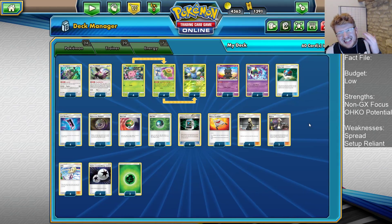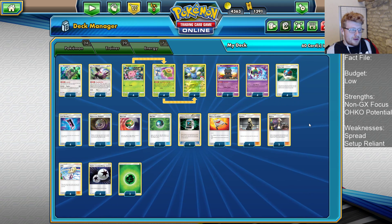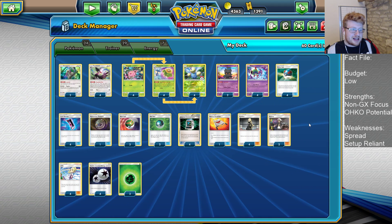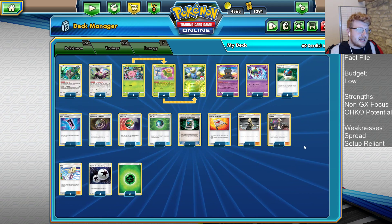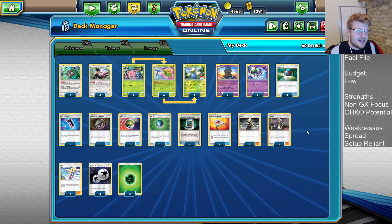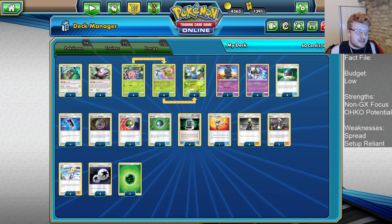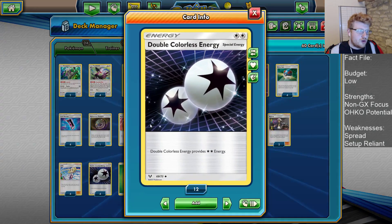Two copies of Guzma — I kind of would like a third, maybe dropping one of the balls. But oftentimes we can just Guzma one or two big GXs throughout the game and we'll be able to go ahead in the prize race, so two copies is fine. Four copies of Cynthia and four copies of Lillie for our draw — Lillie obviously great in the opening turns, especially with the amount of discarding and insta-playable cards that we have. Cynthia's always great for us. And then we're going to play seven energy cards — four DCEs.